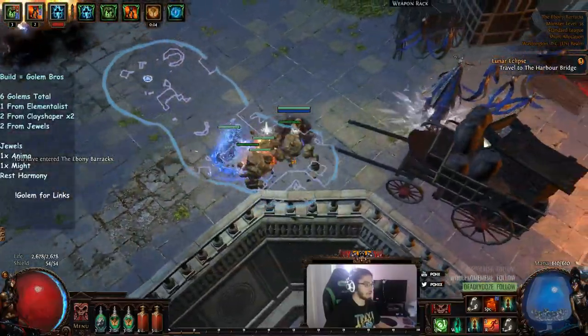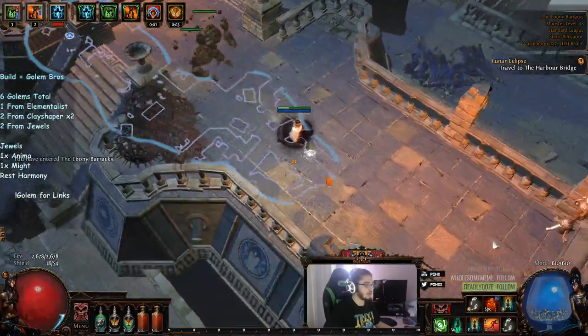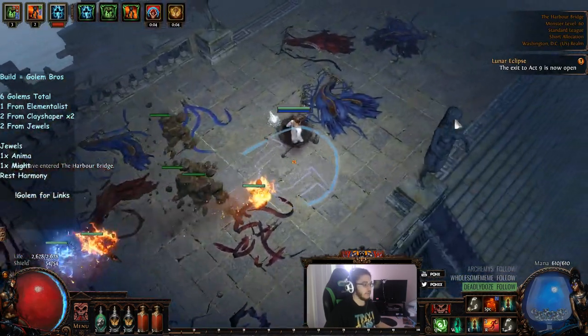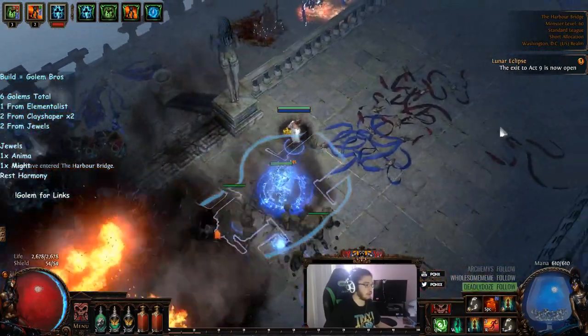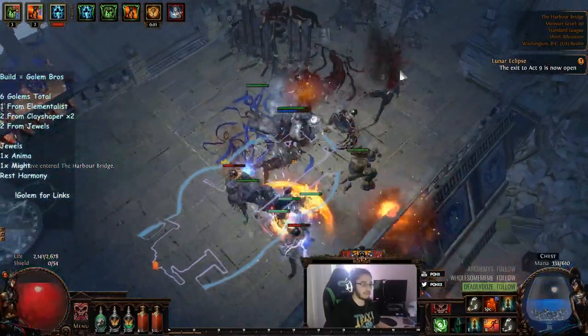These rock golems are absolutely insane for single target, but they're not very smart when it comes to AoE clearing. So that's kind of what I have the fire golems for. I'm also going to be using elemental equilibrium with arc curse on hit, which is going to be pretty cool because when I use elemental equilibrium, these guys are all going to get the hatred bonus.